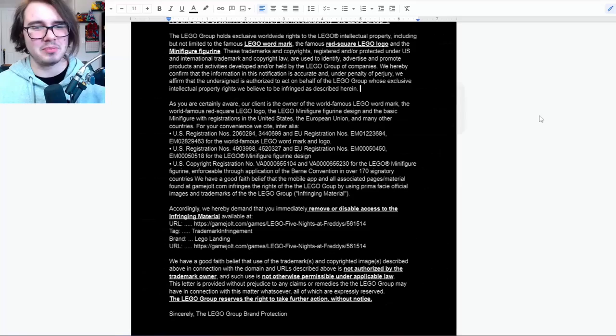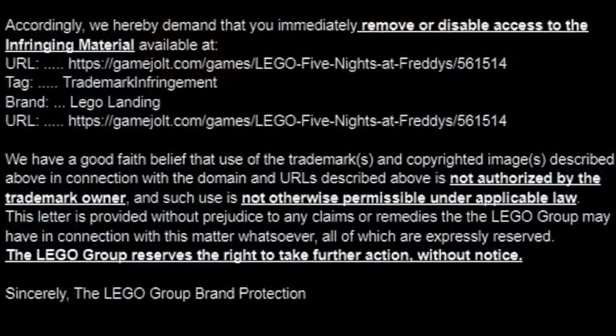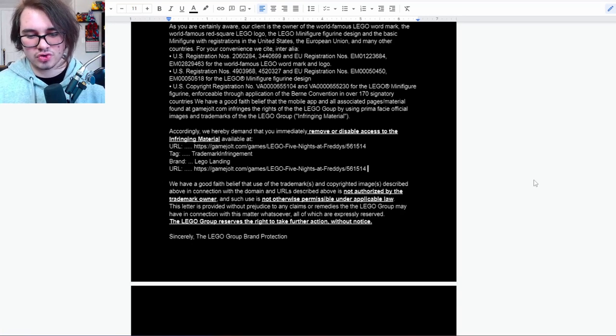'As you are certainly aware, our client is the owner of the world-famous LEGO.' By the way, I don't know why they keep using the word 'world-famous' — it seems a little egotistical, but they're trying to get their point across. I respect it. Basically, they just go on to say that they have the rights over these copyrighted materials — the LEGO logo, the giant red square LEGO logo, and also the minifigure figurines. 'Accordingly, we hereby demand that you immediately remove or disable access to the infringing material' — this is the URL for LEGO FNAF — 'for trademark infringement.' 'We have good faith belief that the use of these trademarks and copyrighted images described above in connection with the domain and URLs described above is not authorized by the trademark owner, and such use is not otherwise permissible under applicable law. This letter is provided without prejudice to any claims or remedies the LEGO Group may have in connection with this matter whatsoever, all of which are expressly reserved. The LEGO Group reserves the right to take further action without notice. Sincerely, the LEGO Group brand protection.'